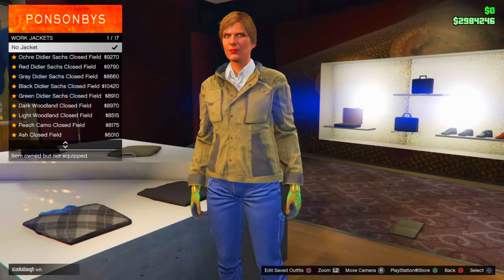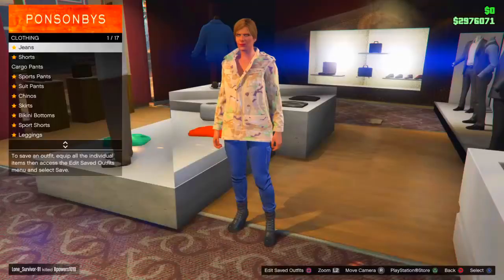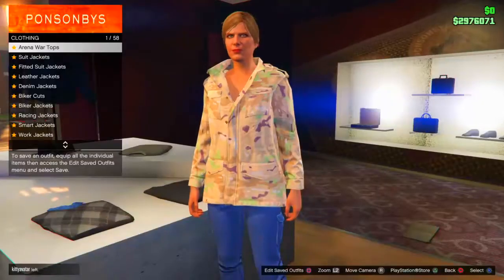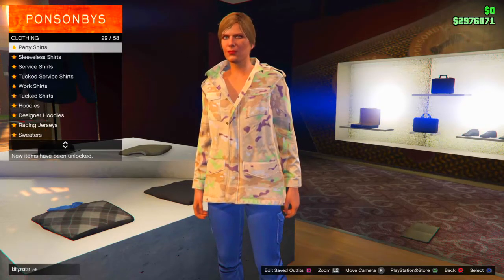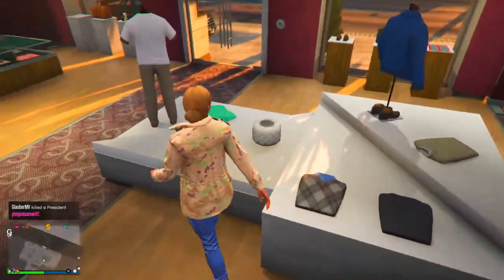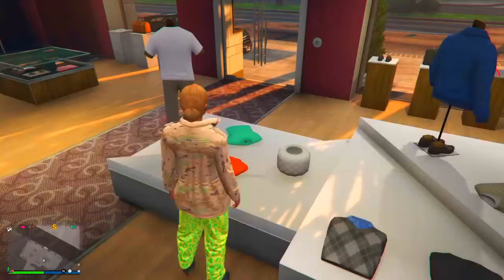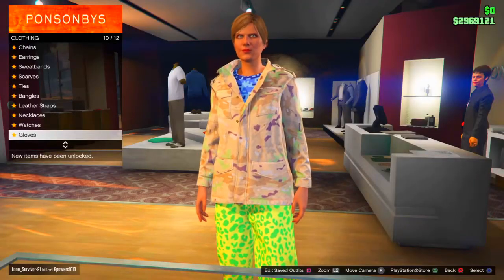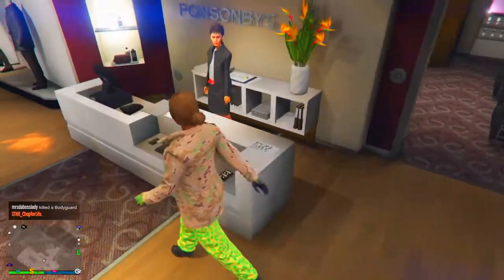After that, go back to tops and go to work jackets, go all the way down to the peach camo — I think it's number nine. Then, still in tops, go to gun running shirts and choose the last one, the blue digital shirt. After that, go into sports pants — not cargo pants, sorry — and choose the first one, which is the sported muscle pants. Then go back to gloves and put the wood tactical gloves back on.